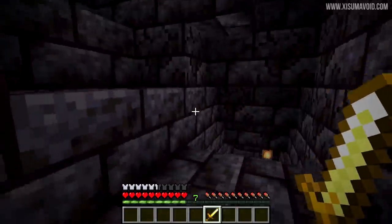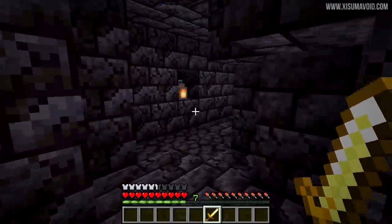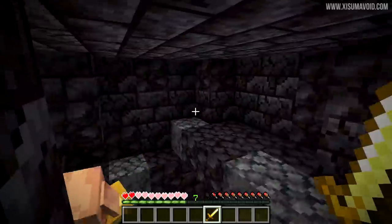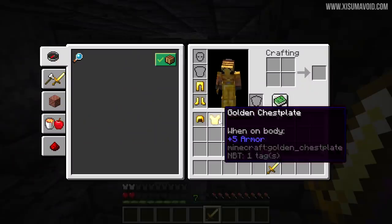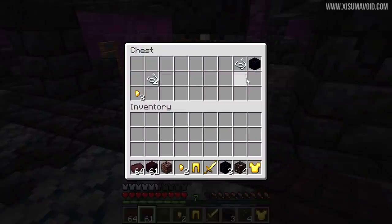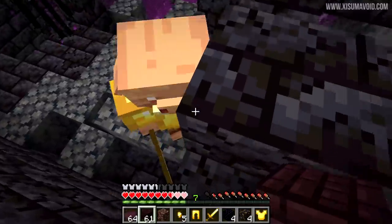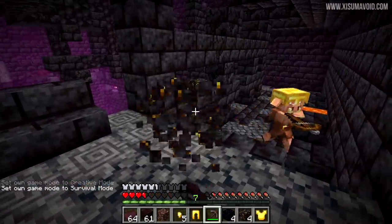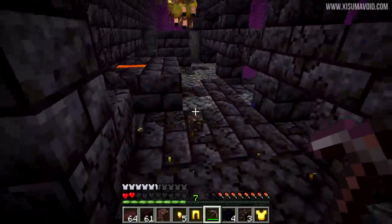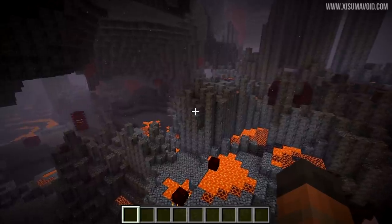I've come into the bastion in survival wearing a full set of golden armor, hoping the piglins won't be hostile. We seem to be fine — but taking the armor off gets me killed immediately. Back with the armor on: if I take loot from a chest, they don't like that and hit me. And if I pick up their gilded blackstone block, they attack me for that too.